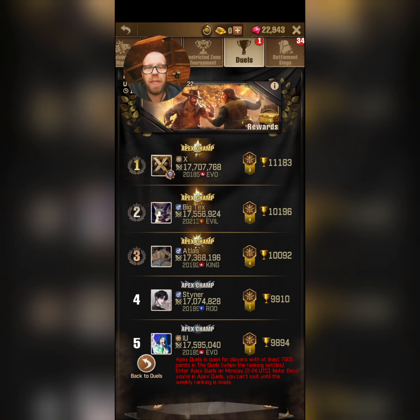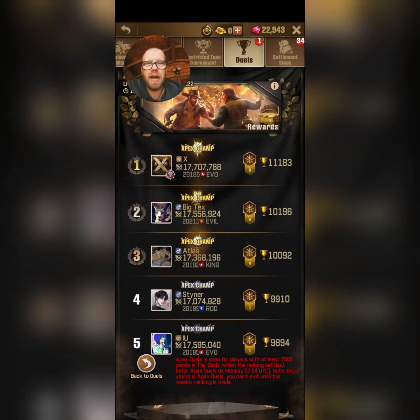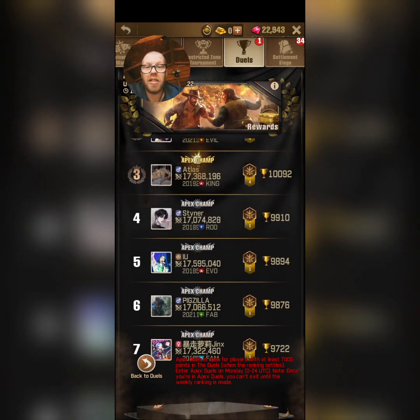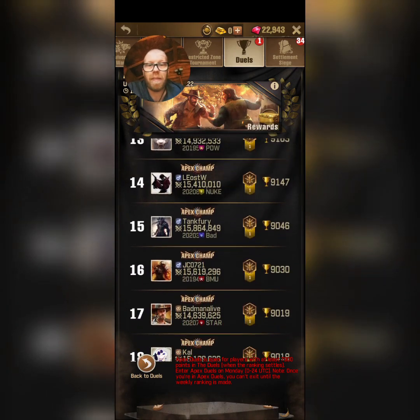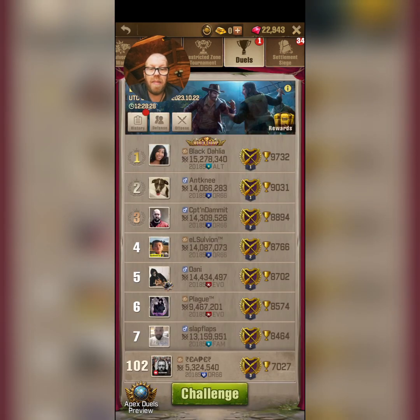Within this region I've concentrated a bit more on draws and really pushed myself to get into Apex. As you can see if we just run through some of these, we have got some massive players. X at the top has a formation size in Draws of 17 million — that is massive. Big Tex also 17 million, Atlas 17 million, Steiner 17 million. As we go down there are some 14 million and 15 million players. I'm currently at 5.3 million, so I am quite low in terms of power compared to some of these in Apex.